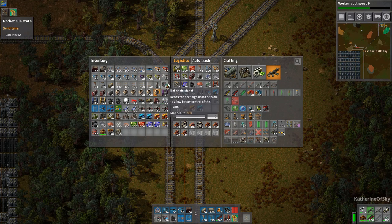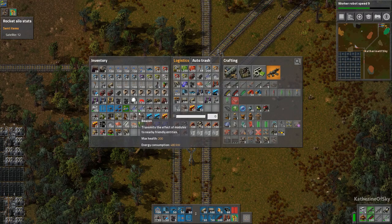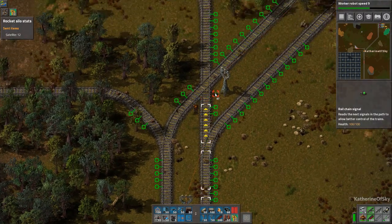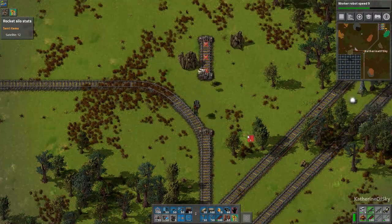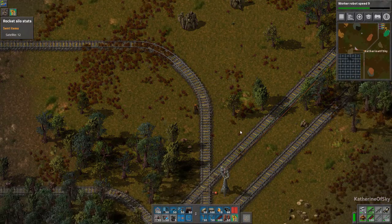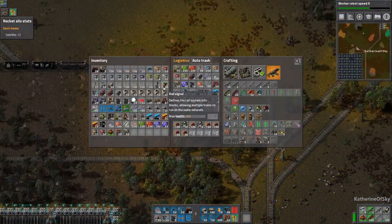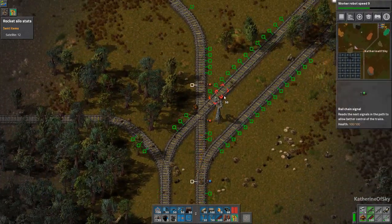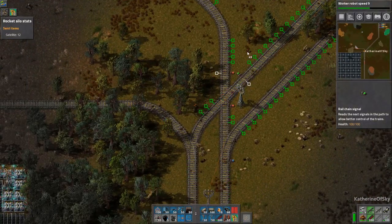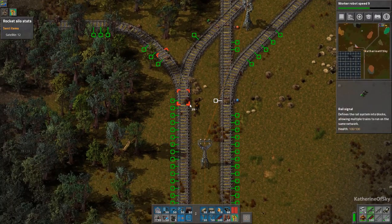Now I'll get my rail signals in. We need chain signals here — very important, because we're crossing tracks. Get that one there and get rid of this extra bit of track. We want to have this here and our other signal somewhere like that. Also get a chain signal on this side. We don't want to have that there — that's just fine. And unless the whole world is backed up, we'll just need a signal over here.